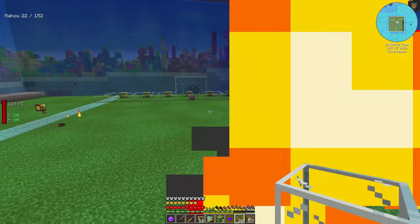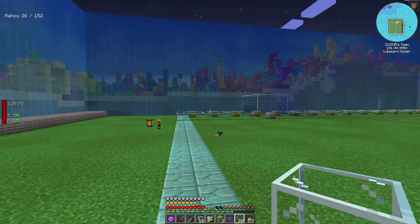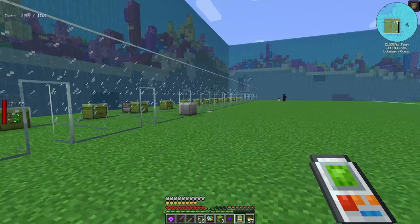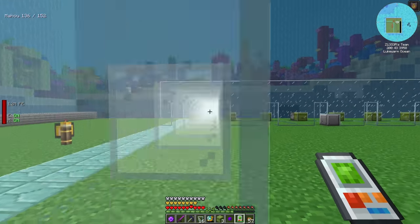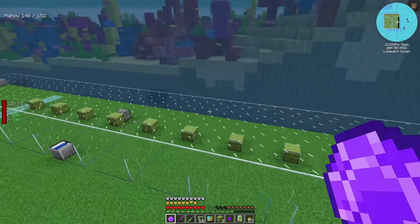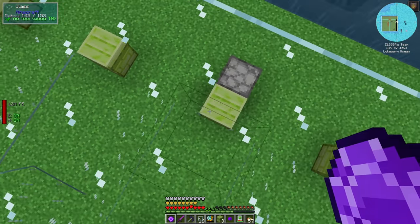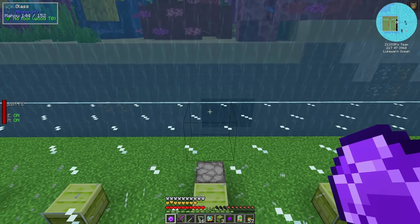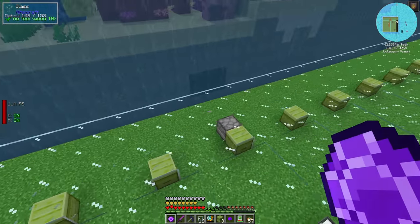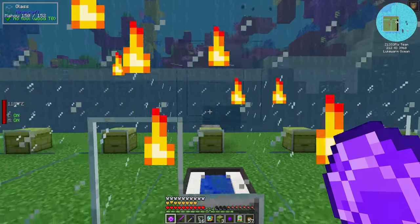I'm using blocks and not panes because panes always make things connect weird on unsmooth edges, so if we want to decorate this at all it's going to look super weird with panes. I like this - I'm going to get the rest of the glass in. The build tool is absolutely amazing for this - highly recommended if you're playing All the Mod 6, get that build tool. Each one of these is going to go down, back, and then up one of these sides into a drawer controller with five storage boxes around it with void upgrades.